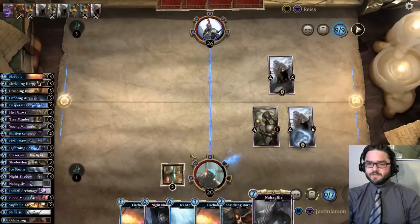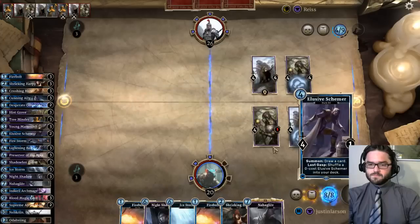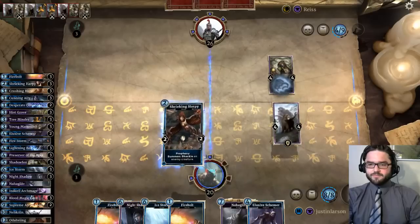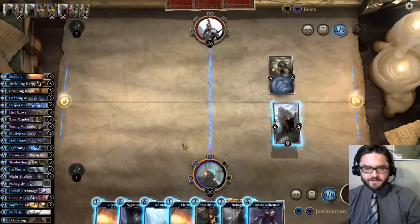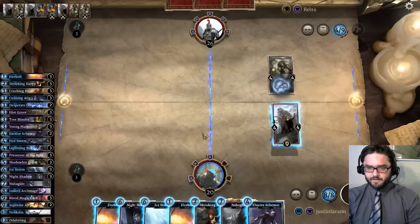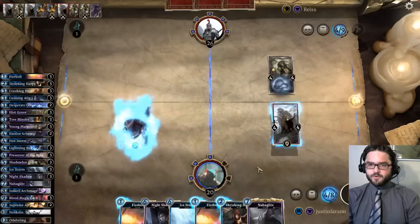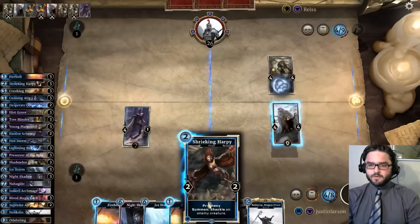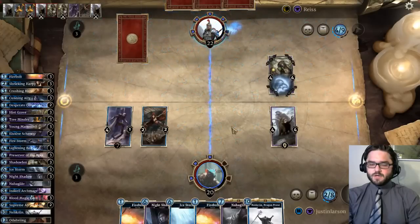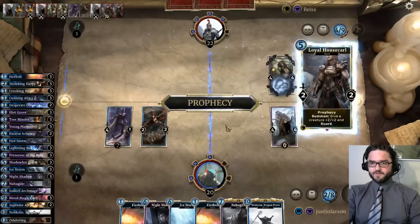Opponent still going face — interesting approach. Shadowfin priest on my elixir. Now the question becomes: I kind of like just harpy and night's shadow. Let's consider this — it seems safe to say he has a manticora in hand. I'm just going to keep drawing cards. I'll push some damage. Not super concerned with the prophecy — I guess the two-two tokens would have been something I should have thought about before I played my creatures. Loyal house carl.